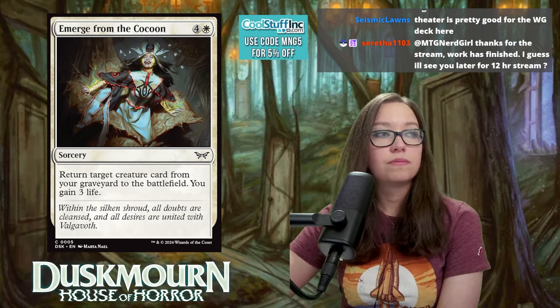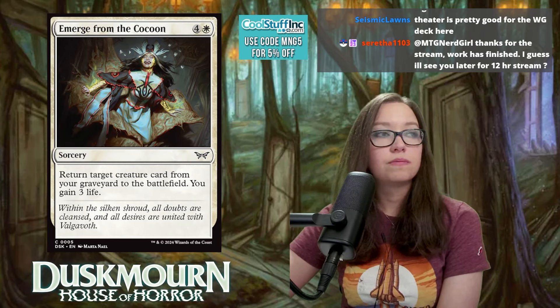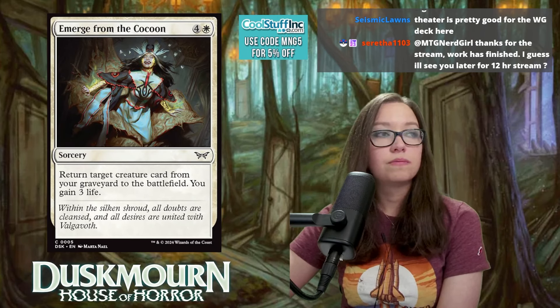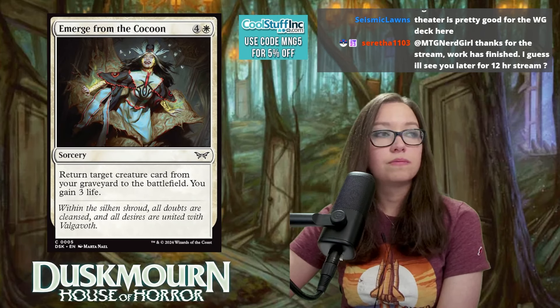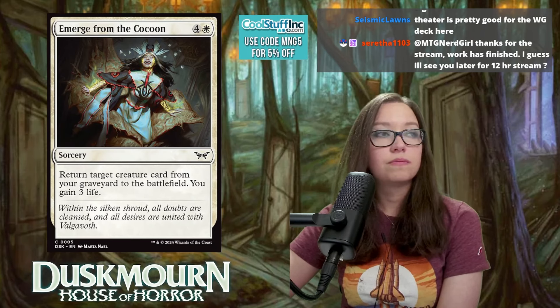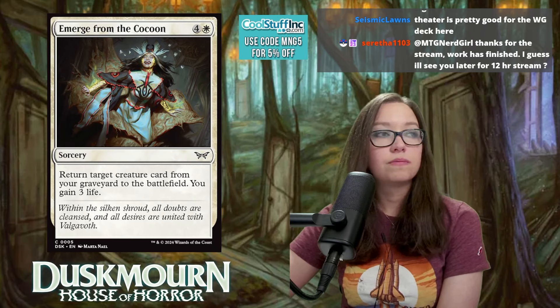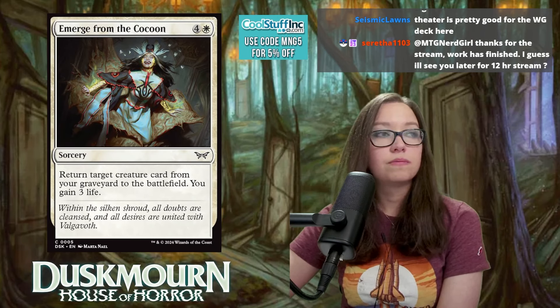Seize from Slumber is five mana at instant speed — destroy target creature, but costs three less if the creature is tapped. White's premium removal. It's a destroy rather than exile, which makes sense given it also gets the speed upgrade and the cost discount. Rating: 8.